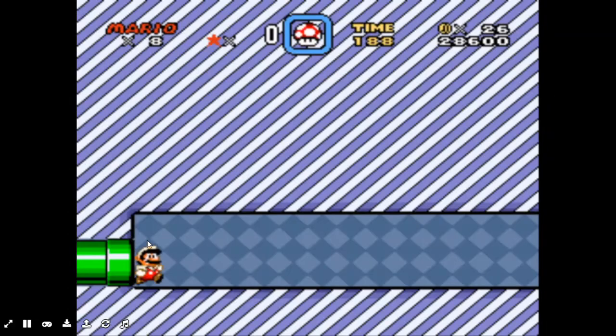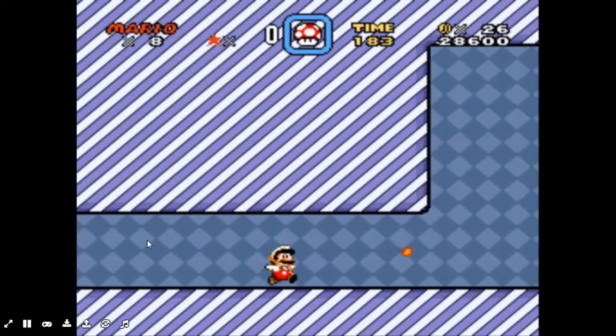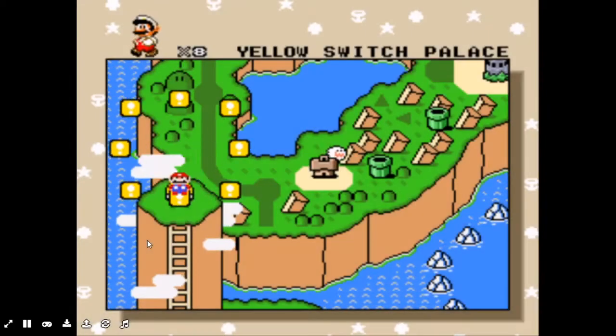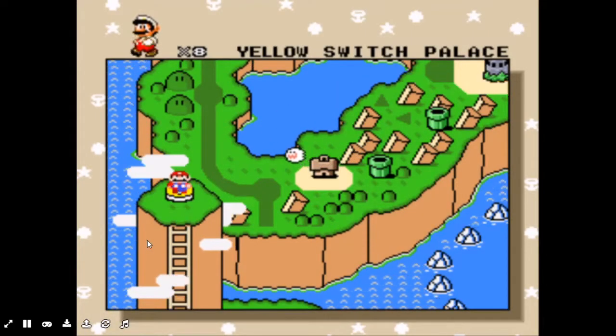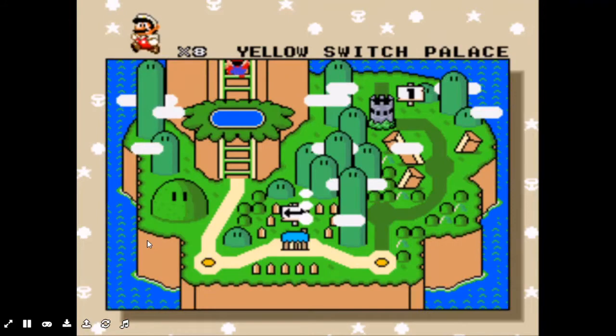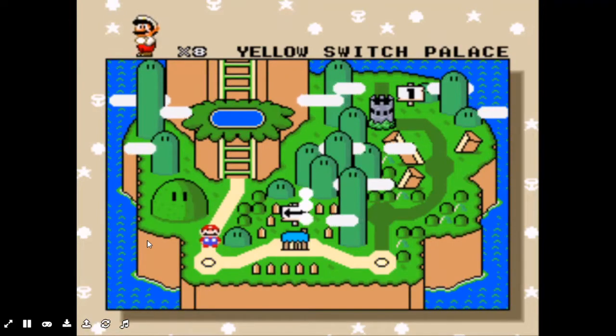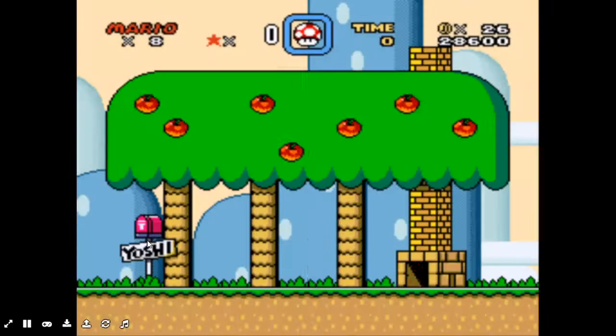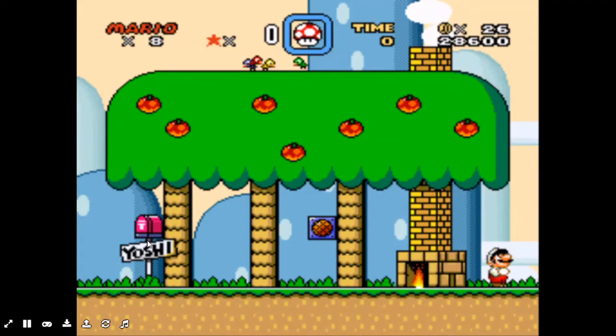I should have taken more coins. Switch palace. The power of the switch will boost the blocks that were in commission marks, and there were many more but I could not read those. We should visit Yoshi's house. Yoshi is not here.